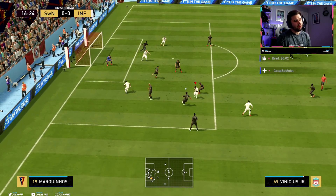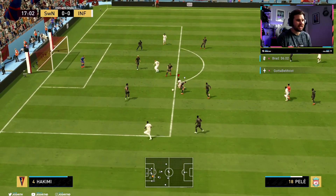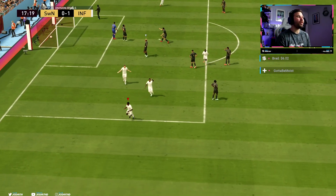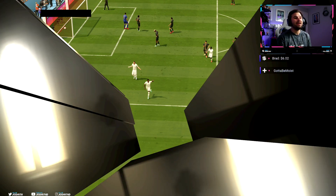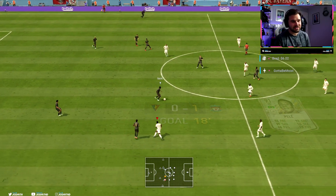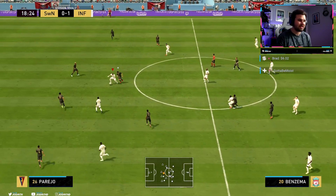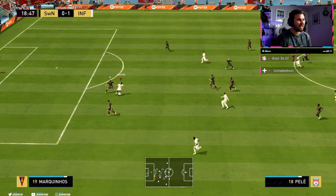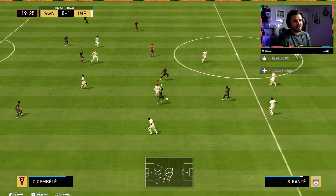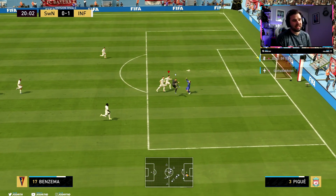Oh, lovely dribble run here - unlucky. But his dribbling already feels absolutely fantastic. We find some space and the goal's in! It was a finesse using that finesse shot trait - what a goal. His dribbling was absolutely fantastic, he does feel amazing on the ball, very similar to the likes of Messi. He actually feels better than Messi because of the pace he brings when he dribbles. Obviously Messi doesn't have the same pace as this guy. So far, so good.